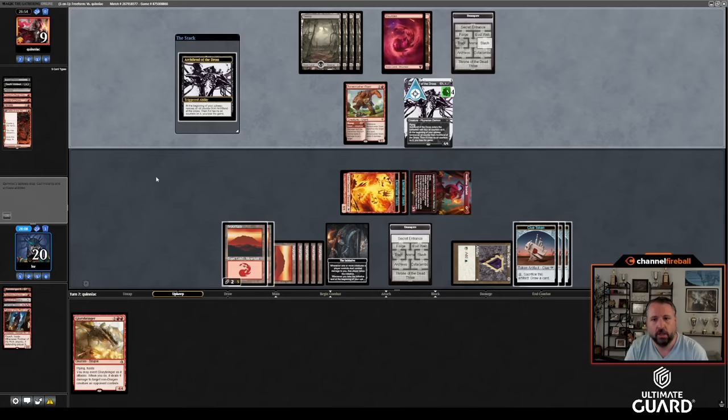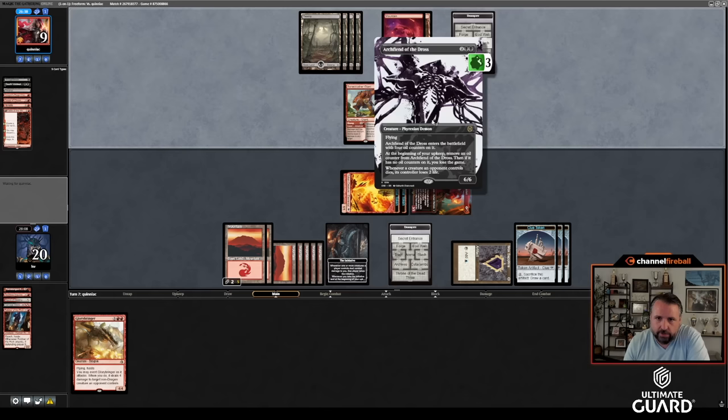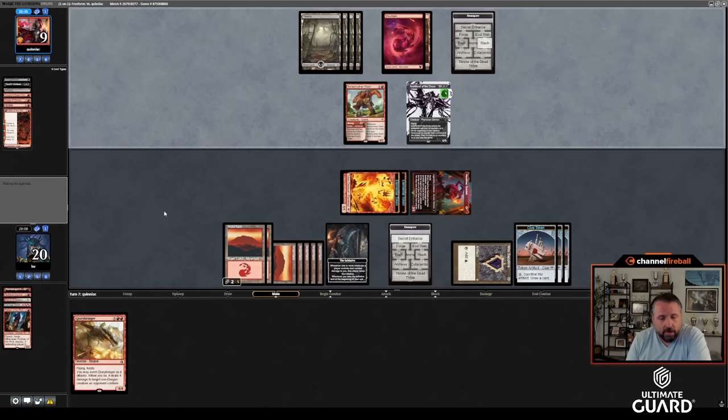Quinn is at nine, I'm at twenty, and I have the Initiative — I've top-decked really well. Quinn might miss this turn because the 4/1 isn't going to help block Glory Bringer. It kind of depends on what Quinn leaves untapped, but Quinn also has pressure to finish because of the Archfiend. The question is what stays back. Quinn's going to attack with at least one of them. I might draw like Gix's Command because then I just lose. I have outs with these clues, but not that many.